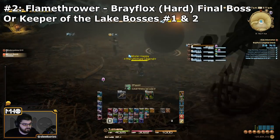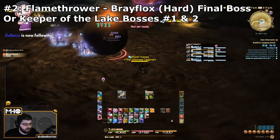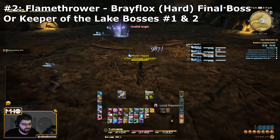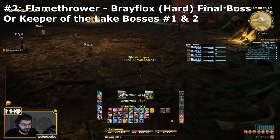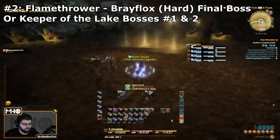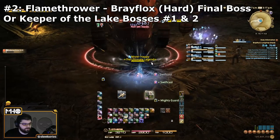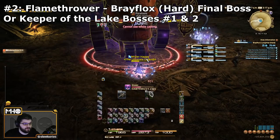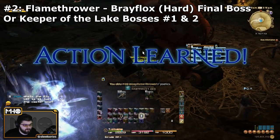The second skill is Flamethrower. The dungeon recommends you learn it from Brayflox's Longstop Hard Mode from the final boss. My personal recommendation is that you go to Keeper of the Lake instead, as both the first and second bosses use the Flamethrower skill. It's not the same exact effect, but because it shares a name, both bosses are eligible. You can even use some incredibly strong skills like Tail Screw, Missile, or Doom on the first boss, so he can be very easily farmed.